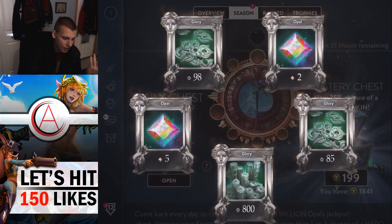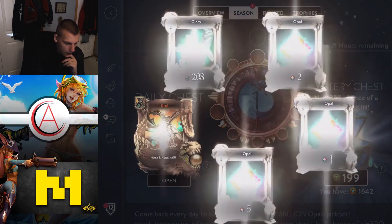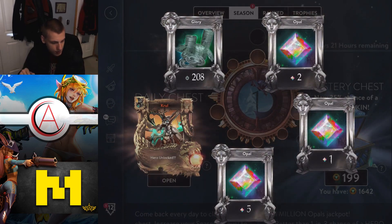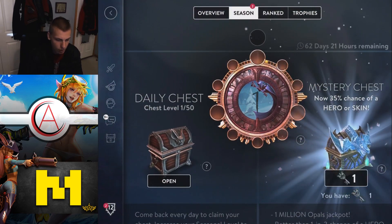A lot of glory but nothing substantial — I want a skin, I want like tier 3 Rhyme. Cruel — that works too, we'll take Cruel. That's 11 heroes and skins. I actually like that. Cruel's pretty good.